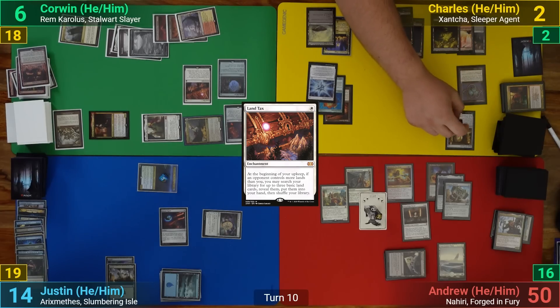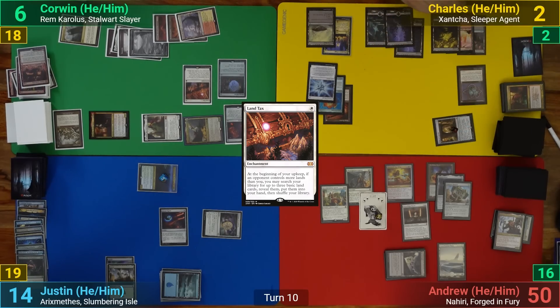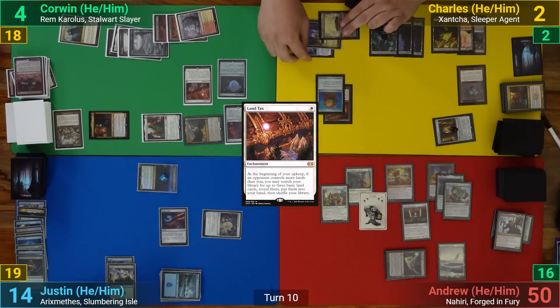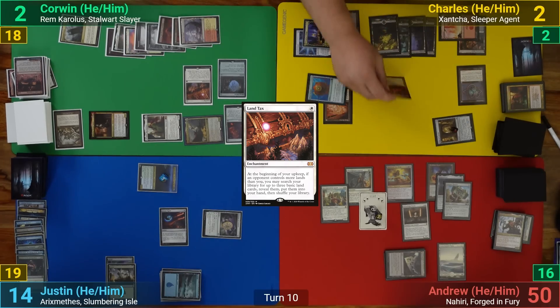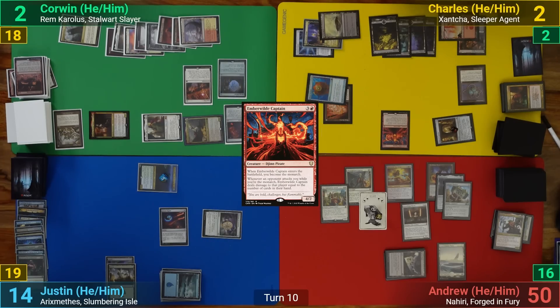Charles uses mana from Thran Turbine on his upkeep to draw a card from the Tome of Legends, then pays to draw with Xantcha. He draws for turn and uses Xantcha to draw another card.